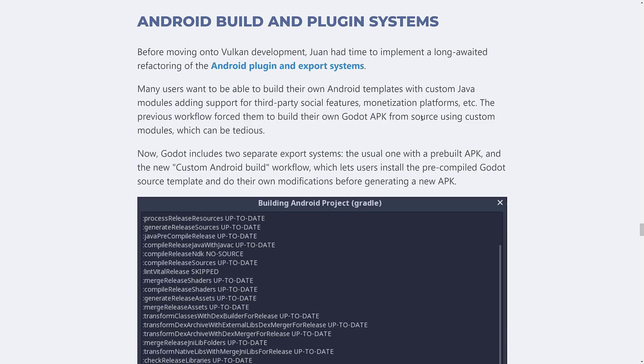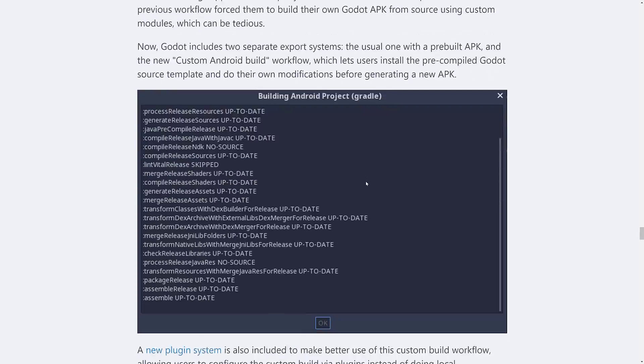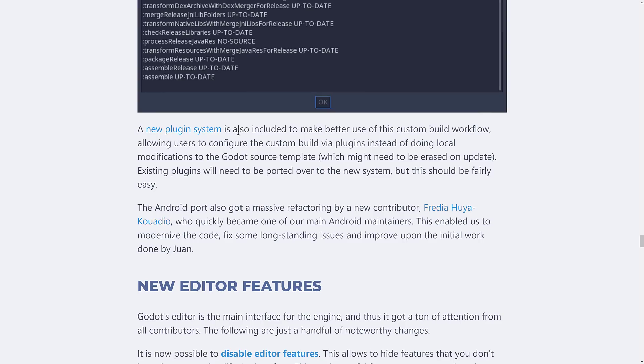Next up, the Android build and plugin system. This was the last thing lead developer Juan did before moving to the Godot 4.0 branch. Previously, adding features to your Godot Android app required building your own APK from sources. Now there's a separate export system for custom Android builds, so you can add third-party social features, monetization platforms, and more without building everything from scratch. A new plugin system configures the custom build via plugins rather than local modifications to the Godot source template.